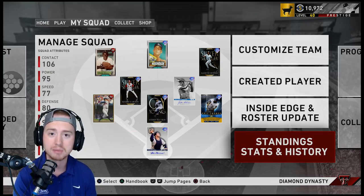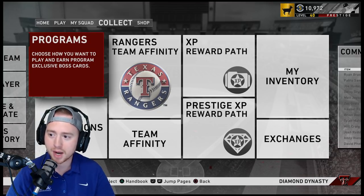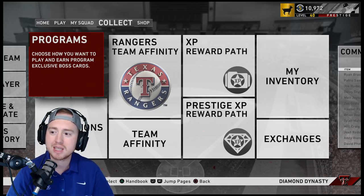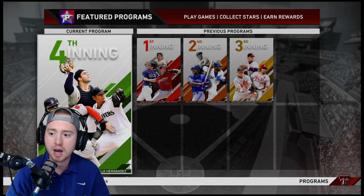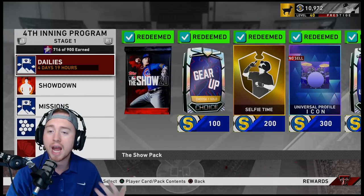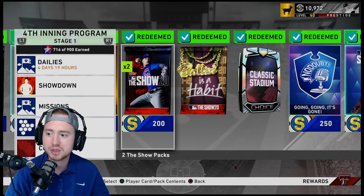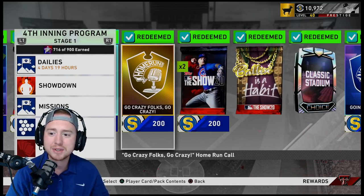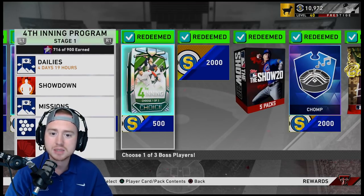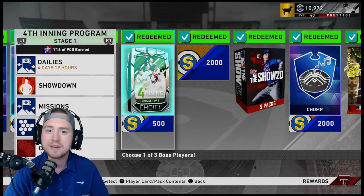Without further ado, let's hop into it. The first thing we're going to talk about is programs — under the programs tab you have what is probably some of the absolute best rewards in the game. We're not going to talk too much about the inning programs; the rewards are incredible and you want to be doing them, but it's something you'll do more passively as you're completing other stuff.